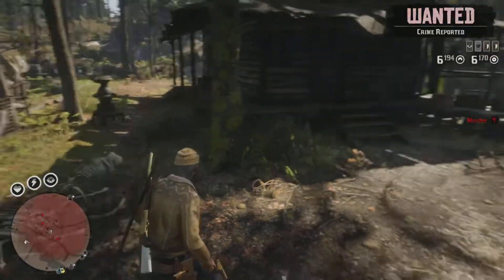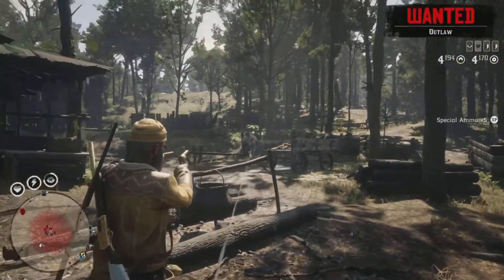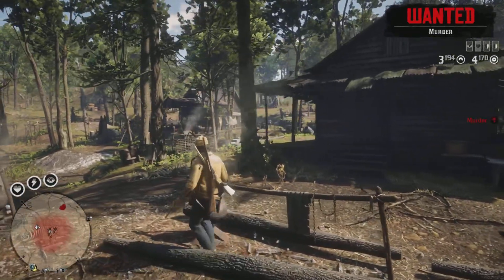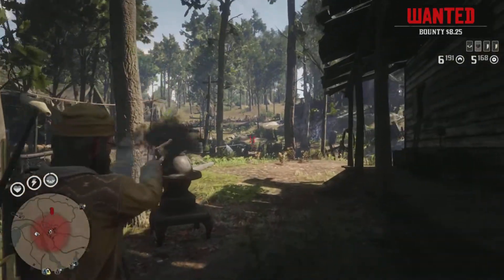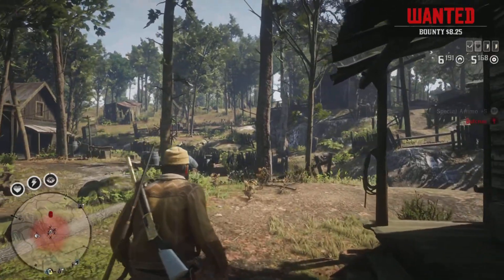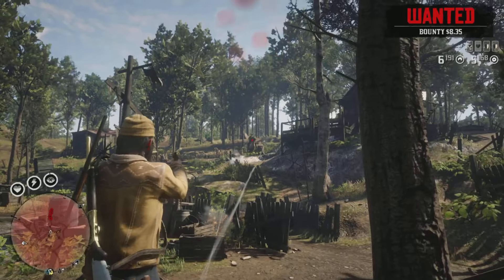There are some other things you can't do — obviously you can't check your lockbox. That's why if you want to get ammo, go to a gunsmith and just walk in and buy it off the wall. Same with tonics: if you need dead eye tonics, just go into the doctor and buy them off the wall. You obviously won't need health tonics.